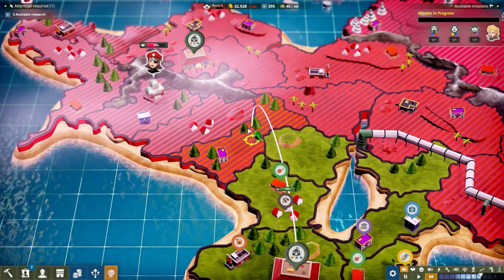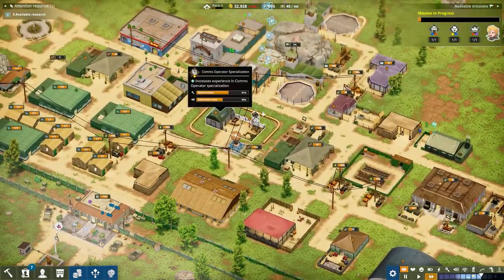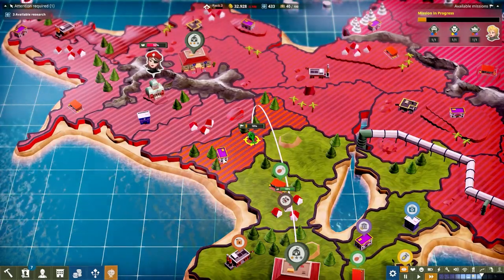Now we should have four of each basic troop type: four comms, four artillery, four explosive engineers, four infantry, three spies, four aviators, and three tank drivers. That seems okay. We can start the mission now - time remaining eight minutes. Let's send it over. This is hopefully going to be successful and we also get another building here as well.